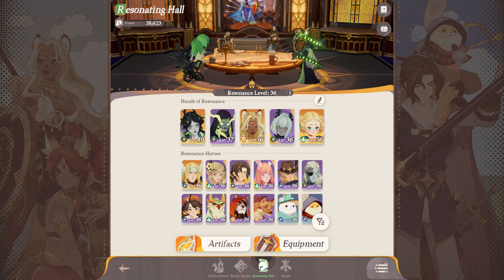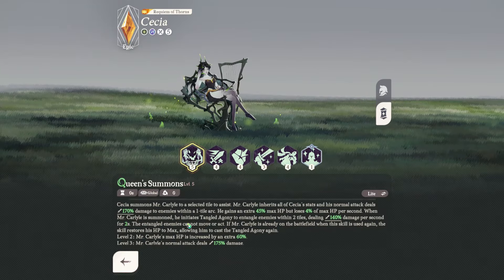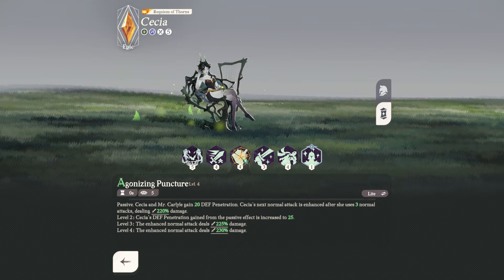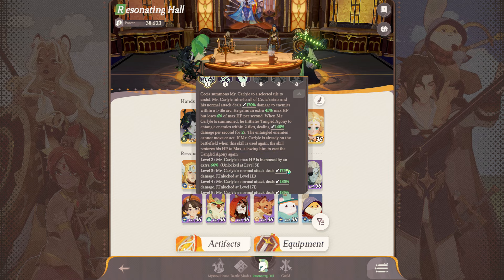If you want a more detailed look into your hero's abilities, you can use features that show the exact numbers of each skill. You can either use the overview tab, or you can click on a skill and then click the drop down bar to reveal more details about the specific skill.